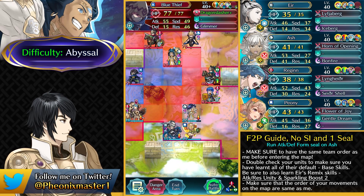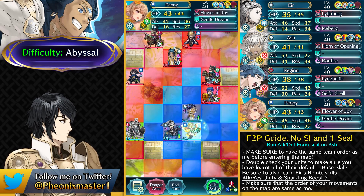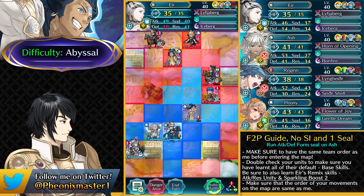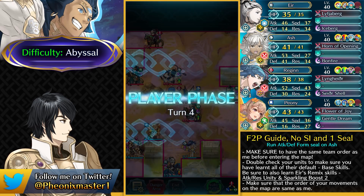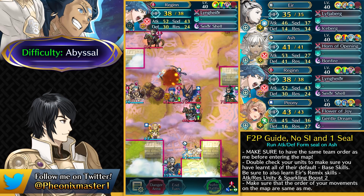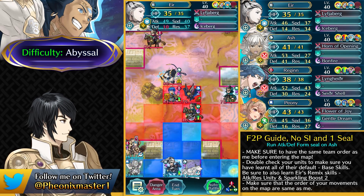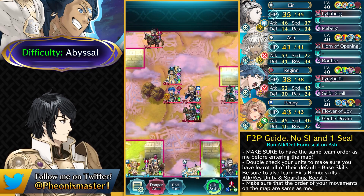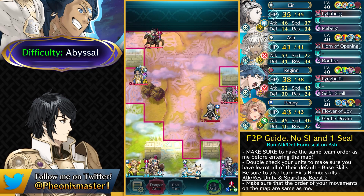Now we have this Blue Thief over here, and because that Blue Fafnir has got Shield Speed, our Regan is debuffed. What you want to do is simply have Regan one space back and then dance her up with Peony — the debuff is gone now and you can actually double this Thief, which is really needed. Then we can just have Eir and Ash all the way back — everyone is retreating as if we're Death Knight, and now this Axe Cavalier is going to be going down. You want to take out this Green Cavalier who has got the Fox Tome, and then retreat all the way back with Kanto. Bonfire is going to be finishing off that Axe Cavalier.